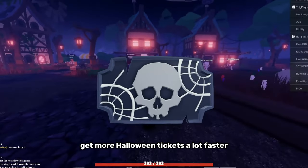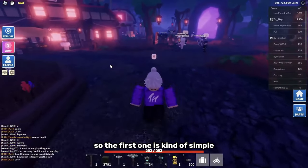Here are some things you can do to get more Halloween tickets a lot faster. The first one is kind of simple — go into the achievements, then go to events and scroll all the way down to the bottom where you'll find missions that give you tickets.